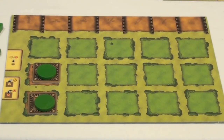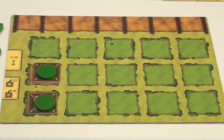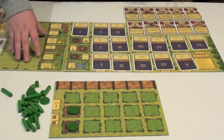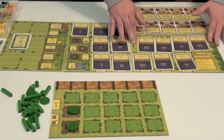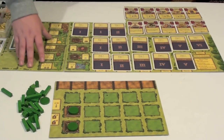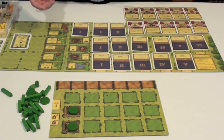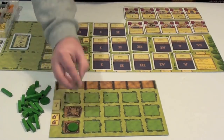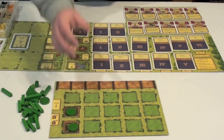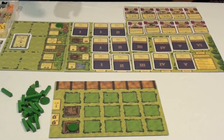Now that we've looked at what each player will have individually, let's take a look at what's going to be done on the main action board. There are several different boards that can be split apart and are stored easily, and on them there is a series of cards. Players are going to be placing their workers onto these actions in order to take them. Each action will only be available once per round, so once a player is placed on it, that action can't be taken by any other player.